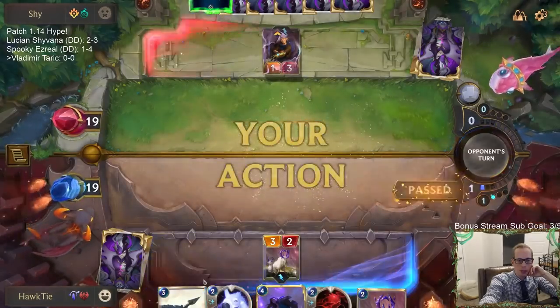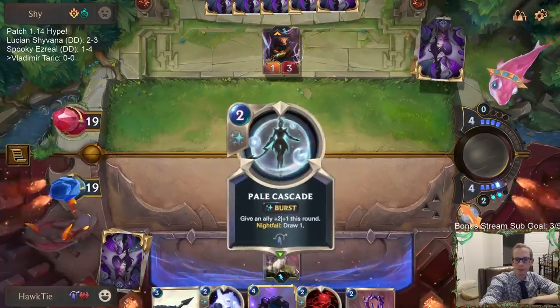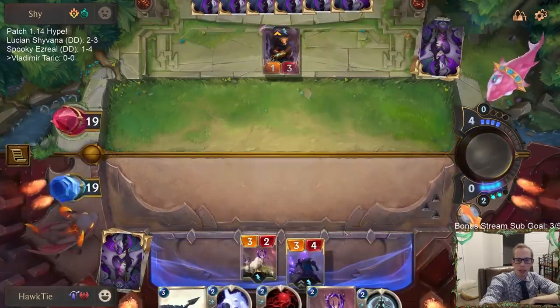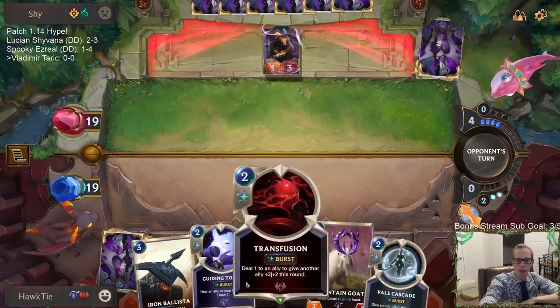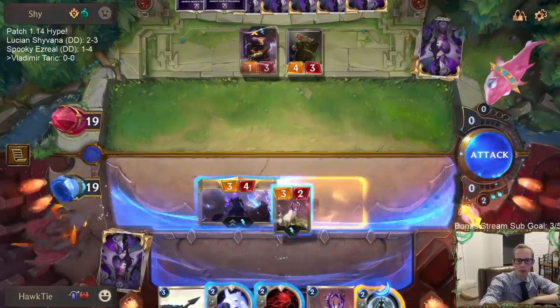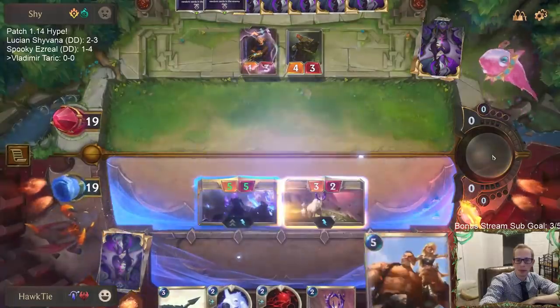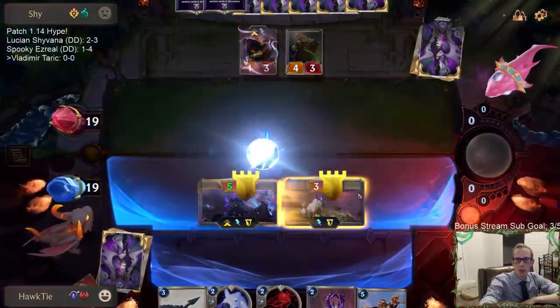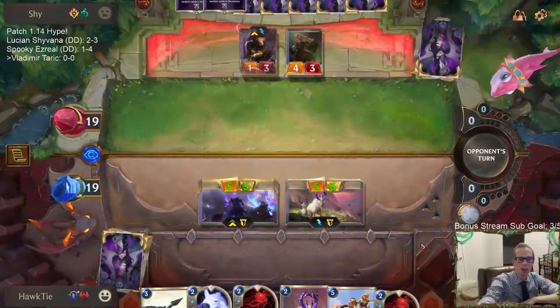I'm playing Mountain Goat over Iron Ballista so that I have two spell mana, so I can play Taric and still have two spell mana for these kinds of cards. Their four-three can't trade with my Mountain Goat, but I'm still drawing two cards.